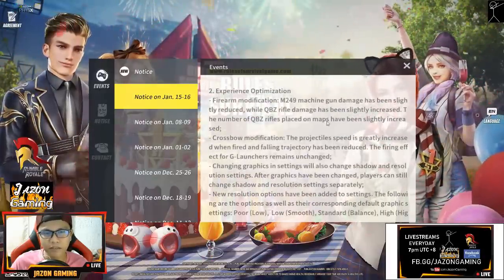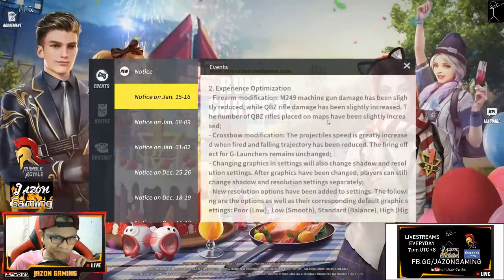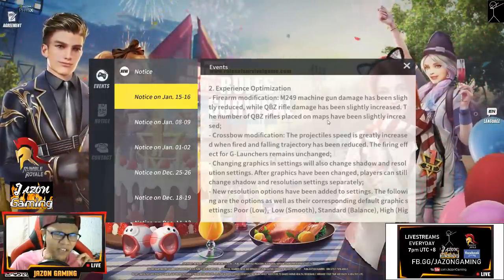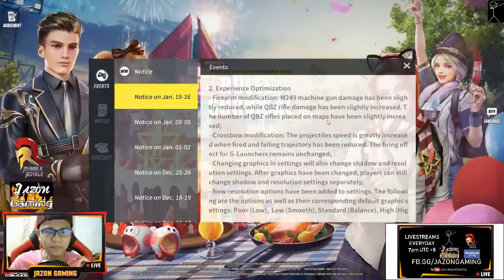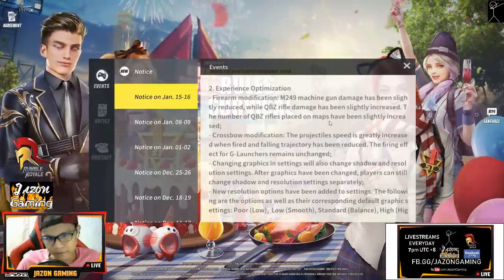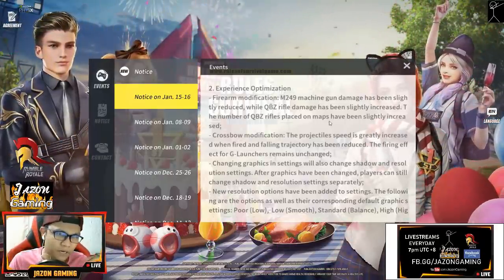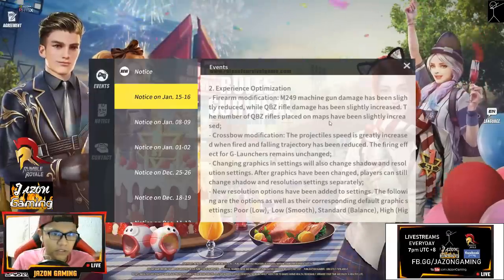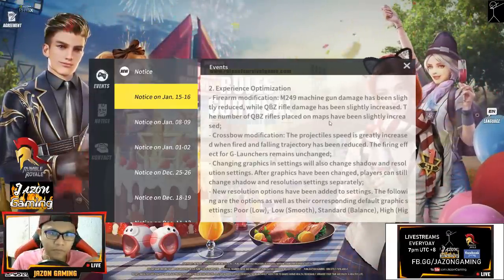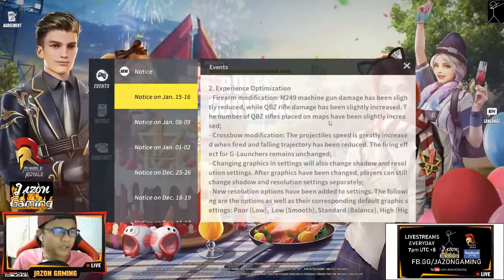We have experience optimization. Firearm modification: M249 - which is the machine gun from the crate drop - machine gun damage has been slightly reduced. QBZ rifle damage has been slightly increased and the number of QBZ rifles placed on the maps has been increased, so we can find more QBZ rifles. I think they're trying to up the gameplay of this gun because it's underrated - mostly people use the M14 EBR and AN-94.